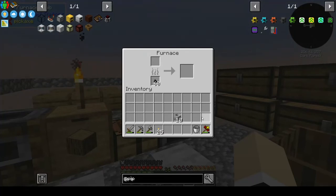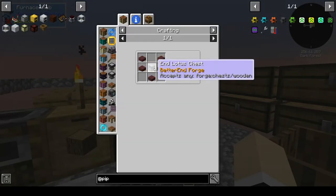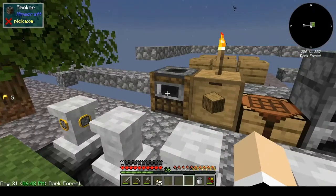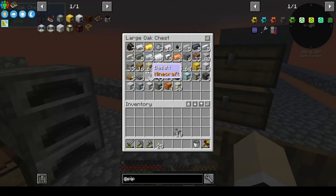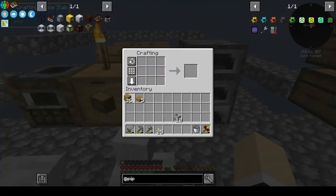I need chests and I need wooden hoppers — or I need item ducts. I can't do pipes yet, so we'll have to do wooden hoppers and chests. I'm fine with that. Wooden hoppers are slabs and chests. We're going to need ten of these — we're going to need so much wood. I can make at least one of these with what I've got. I can make two chests and one wooden hopper — for the ten, that's not going to work.